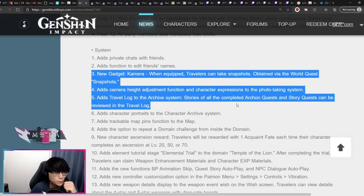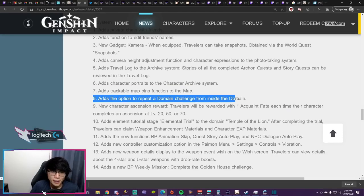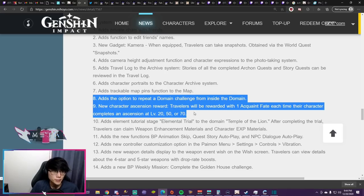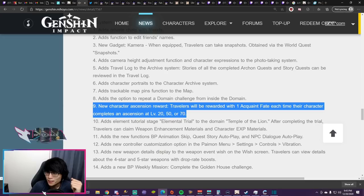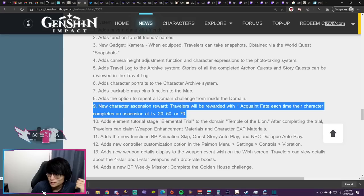There will be a selfie feature, trackable map pins where the game navigates you to them, and the ability to repeat a domain without leaving and re-entering. You'll get one acquaint fate for every character that reaches ascension 1, 3, and 5 — so 3 acquaint fate total per character. If your account doesn't need anything to complete current content, consider holding onto these until miHoYo changes the standard banner, such as rating up characters or expanding the 5-star pool.